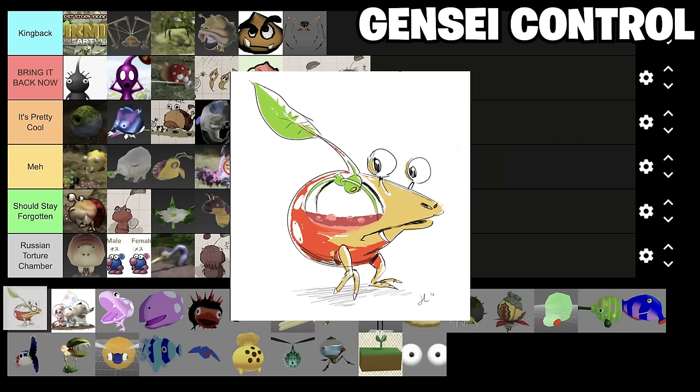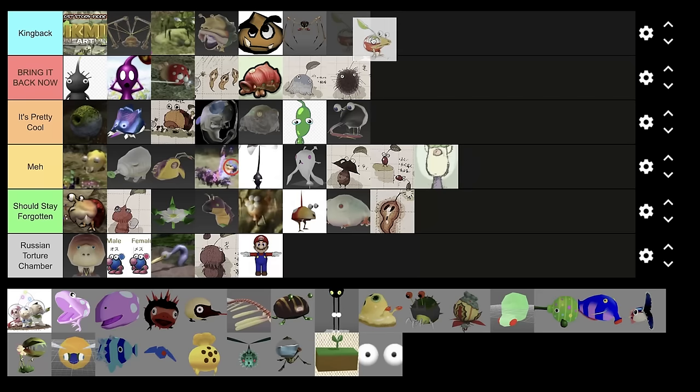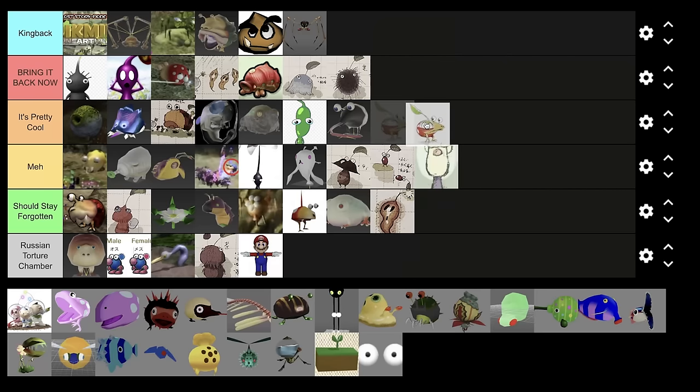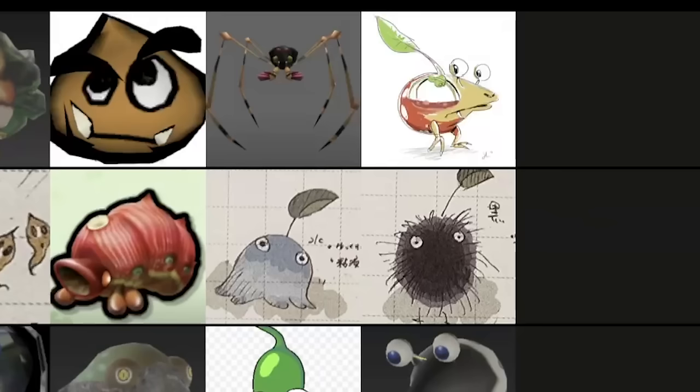Based on some concept art for Pikmin 3 and stuff left in the files of Pikmin 4, it is speculated that there was some sort of enemy control mechanic planned for Pikmin 4 at some point. It seemed like it might have been a precursor to Olimar, or some people think it could have been like a Mario Odyssey capture mechanic. We don't know a lot about it, but just based on the idea of controlling enemies, I think that's King Back tier at the very least.